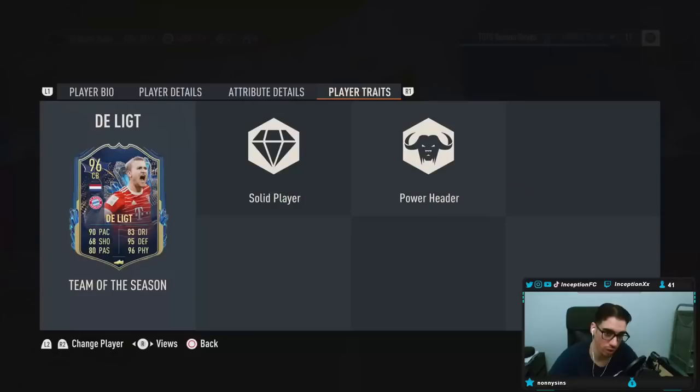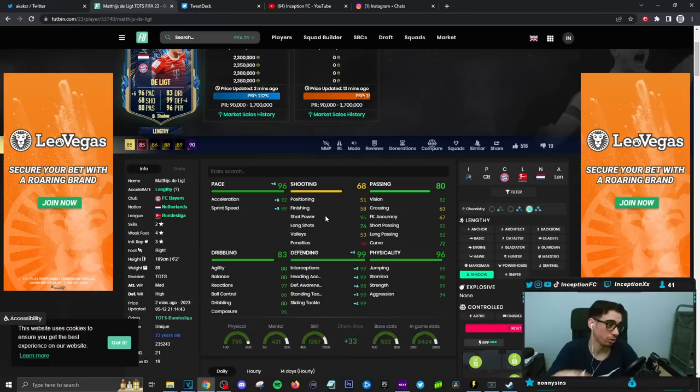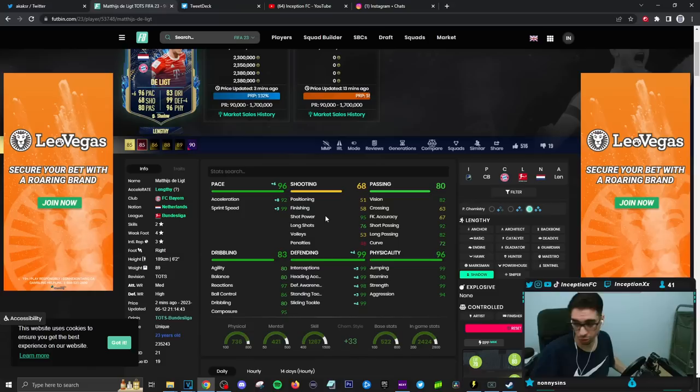The card's traits in-game include power header and solid player traits. Taking into consideration that he also has a 95 for shot power, it's pretty nuts to work with, especially for people that do that corner kick tactic. I don't know how to do it because I don't like to look up the ratty stuff, but if you know how to, then obviously that's going to be a thing that people are probably going to want to look into.